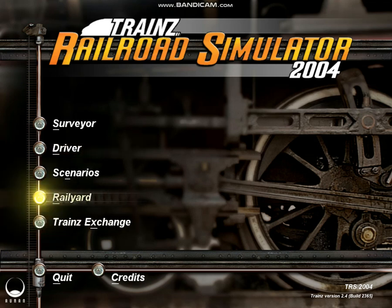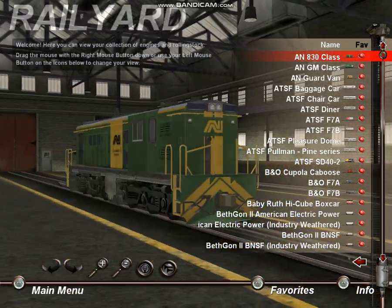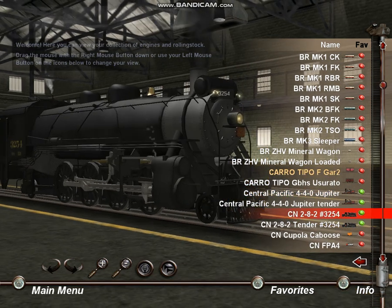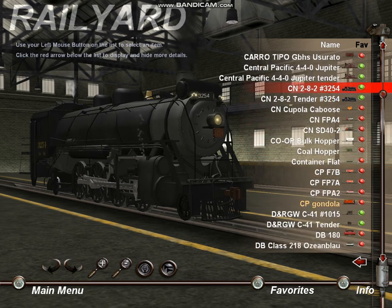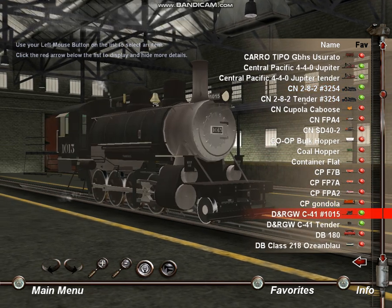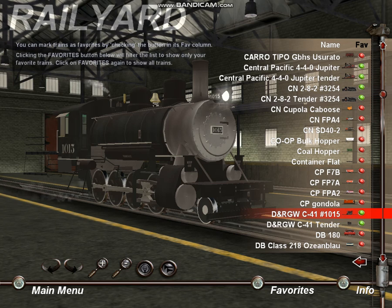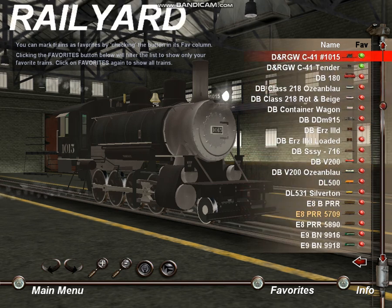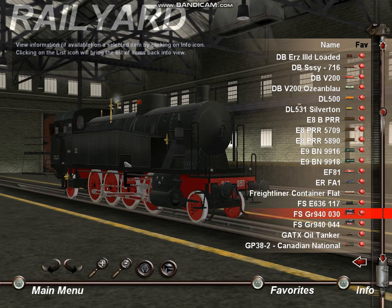So let's start by going in the rail yard. I already downloaded some content, so let's see what we have here. That's cool. Nice horn. I like it a lot. Nice whistle. I like it a lot. Nice whistle — see this one. Basic.